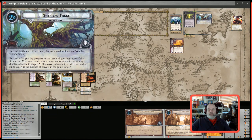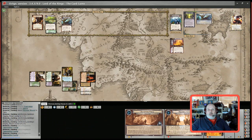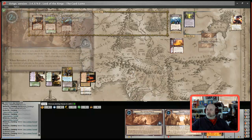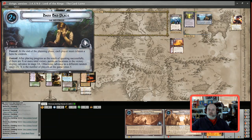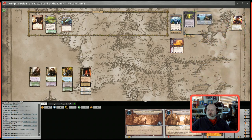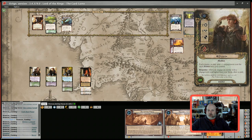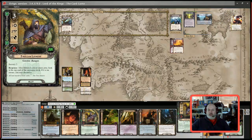At the end of the round, discard a location from the victory display — there aren't any, so we won't worry about that. We get a new random Stage 2a. RNG says number two. The new stage says at the end of the planning phase I must exhaust a hero I control — bad. We are ready to refresh. Ready for the next round. Merry gets an additional resource, and we'll exhaust Steward of Gondor to give two more resources. We drew another Athelian Lookout, which is fine.